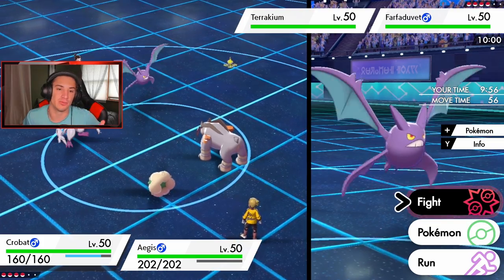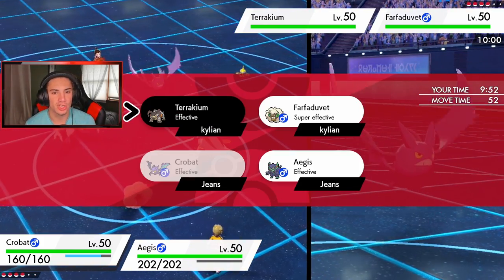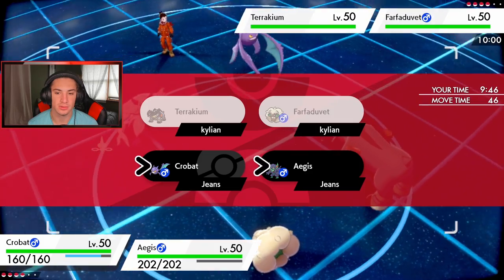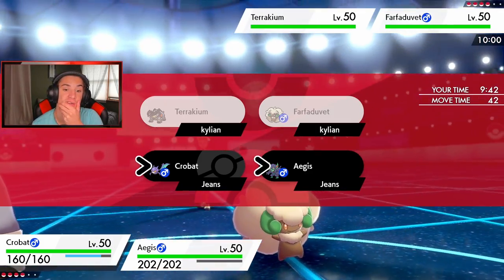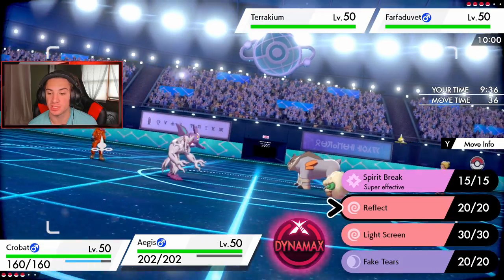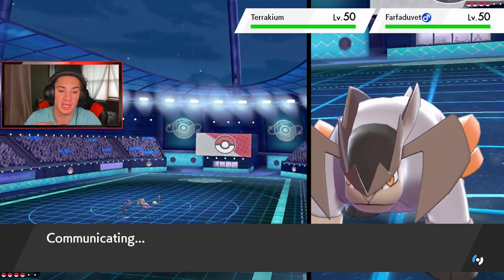He goes to Terrakion and Whimsicott for his lead — pretty obvious. I could drop a Brave Bird, but I actually want to get Tailwind up. I could set up a Reflect, then get Magmortar out to Clear Smog. That would be so nice — but let's get off this Reflect and roll from here since Grimmsnarl's gonna go down next to Terrakion anyway.